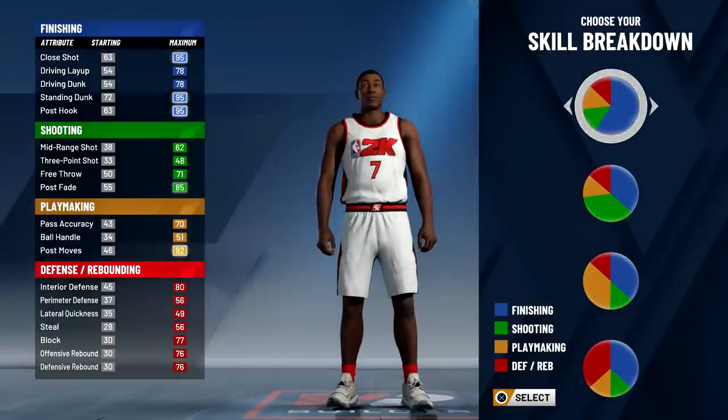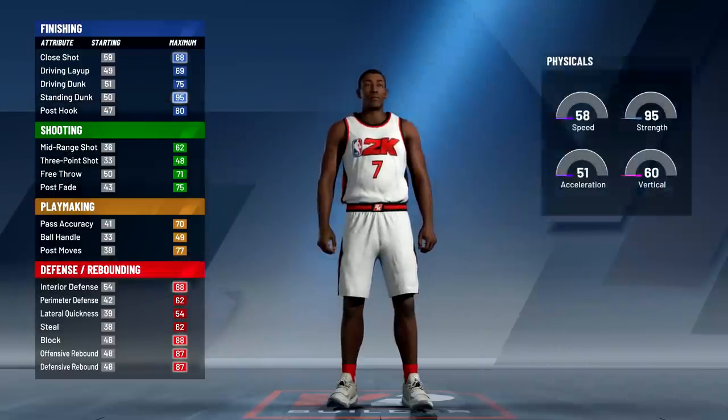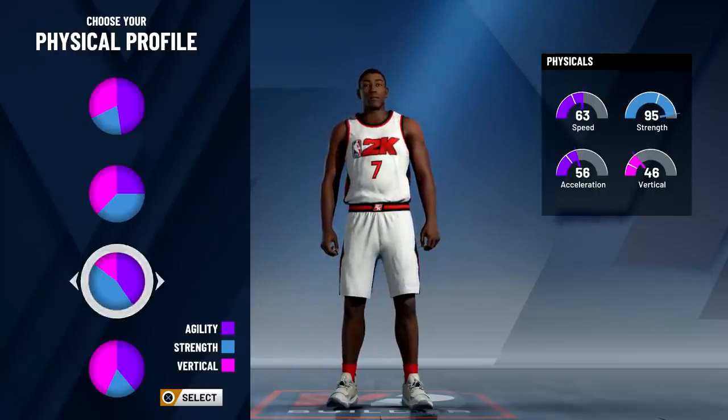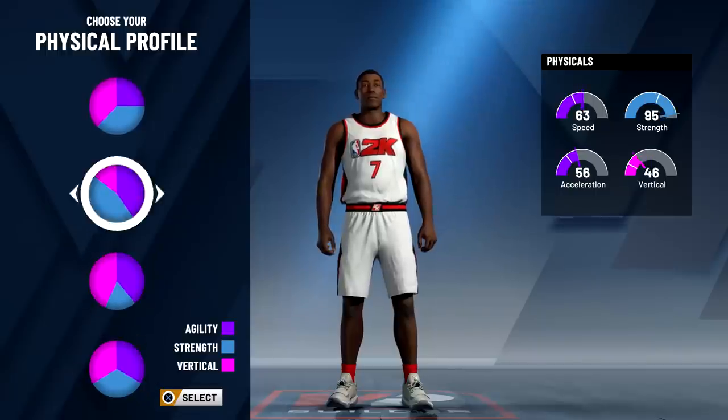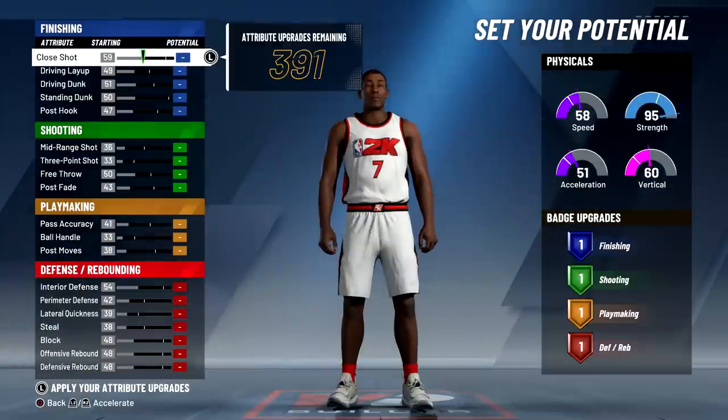For this build you're gonna want to use the fourth pie chart with defense and rebounding and finishing as your primary attributes. For the physical profile go with the second one because you want 95 strength, and out of the options with 95 strength this one has the highest vertical, which is what you need for rebounding.